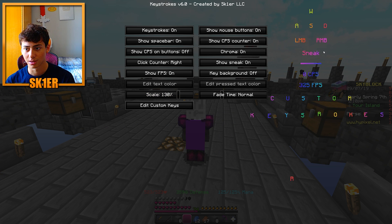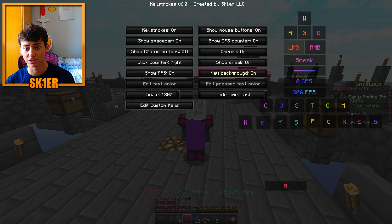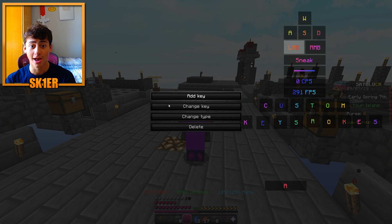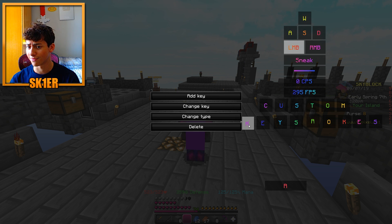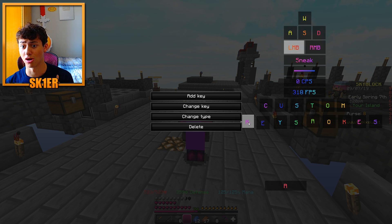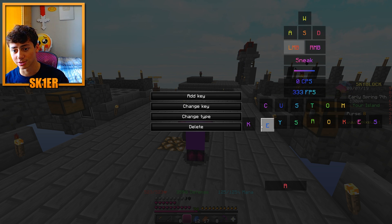You can also change the fade time, but you need to turn the key background on for that — you can set it to fade fast or slow. Now we have custom keys, which is one of the features from a previous version that I did a while back. That video got a lot of views, so I had someone make an update and paid him.